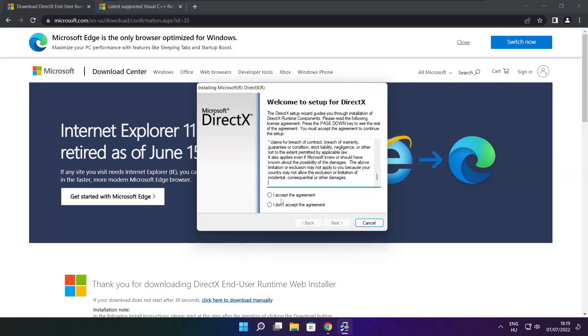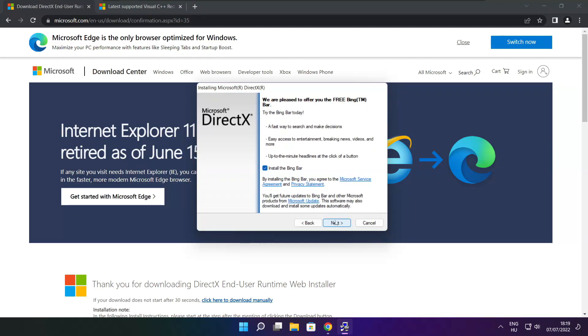Click Download again and install the downloaded file.